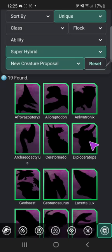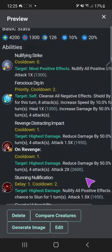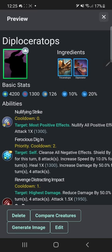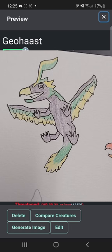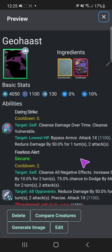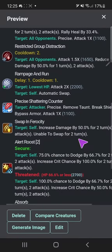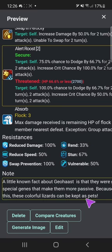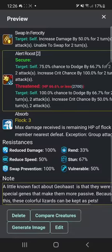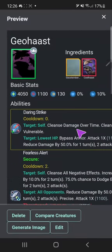Diploceratops — nullifying... this is another one in beta. You don't even have a description yet so I'm going to skip you because you're not officialized yet. Geohas — you've seen this in the past. I have yet to redesign your crests to look more like a Geosternbergia, but I did give you a lot of good abilities. I think I reworked your ability here: daring strike, fearless, alert restricted group distraction, rampage and run, precise shattering counter, alert roost and absorb. 'A little-known fact about Geohas is that they were given special genes that make them more passive. Because of this, these colorful lizards can be kept as pets.' Well — I forgot to think about how expensive it would be to make one, so unfortunately no, they cannot be kept as pets. They're like parrot-expensive.